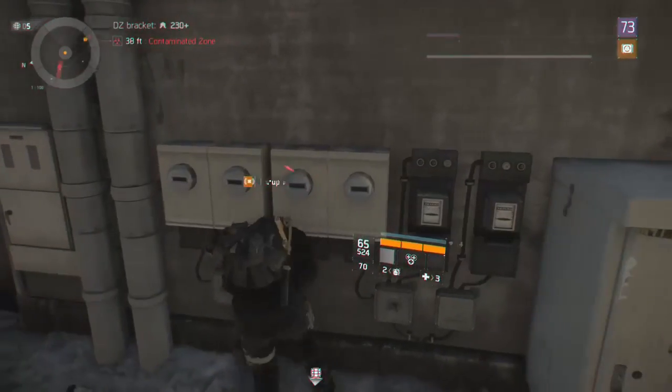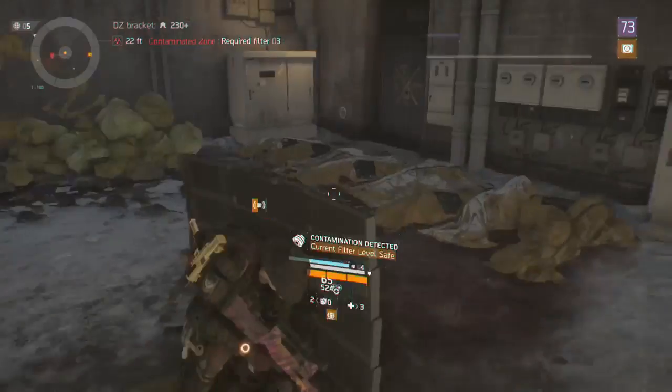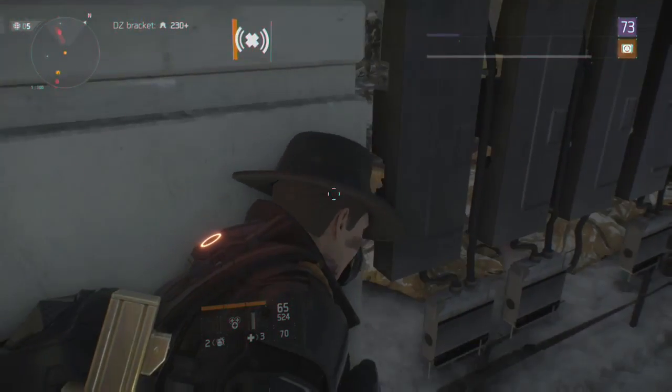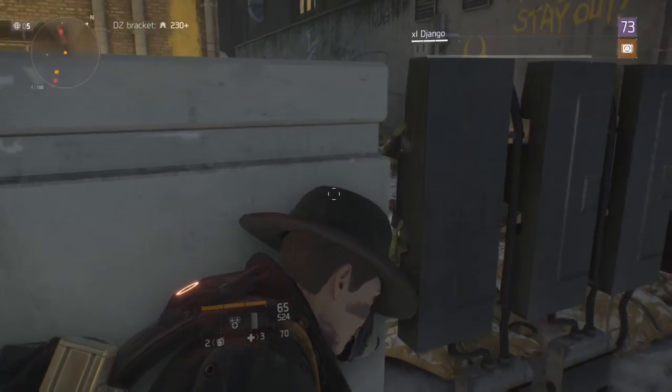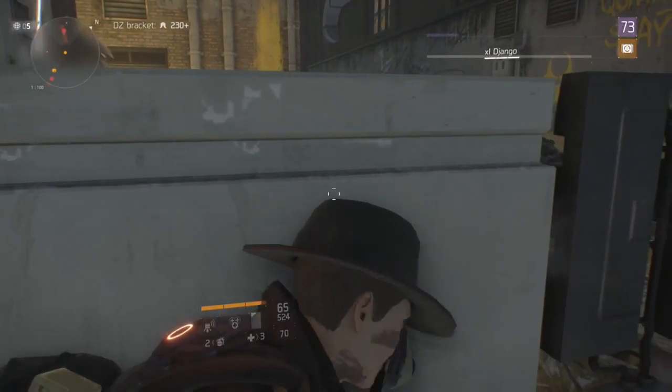So you just blow it up, place your shield, and then run, and then you should teleport back onto your shield. Then you just want to pick it up and make sure that you get onto this little corner.